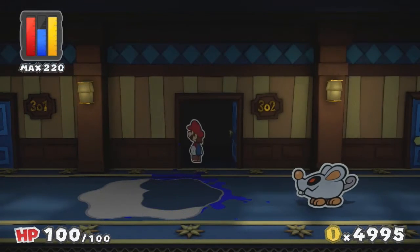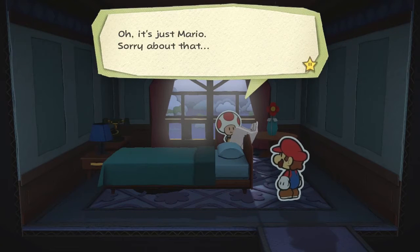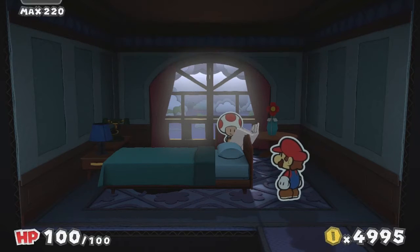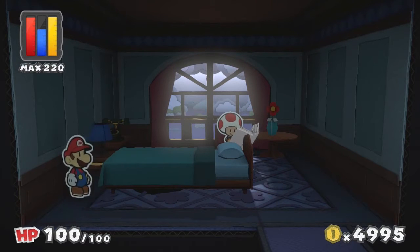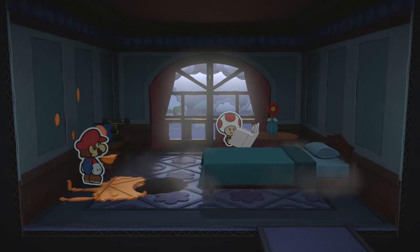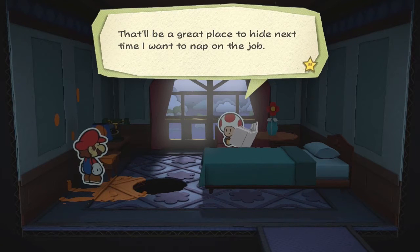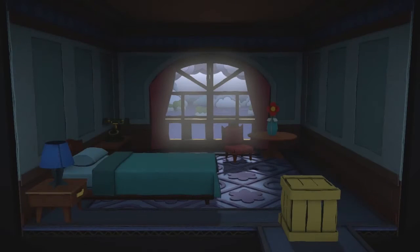Run! He was after me! A toad with a creepy mustache — oh, it's just Mario. 'Sorry about that. Hey, you're not gonna tell anyone I'm slacking off in here, are you?' He moves something and reveals a giant hole in the floor — that's a great place to hide next time he wants to nap on the job. There's no dust — there wasn't even any in the floor.